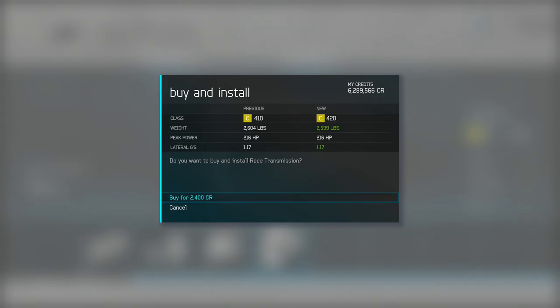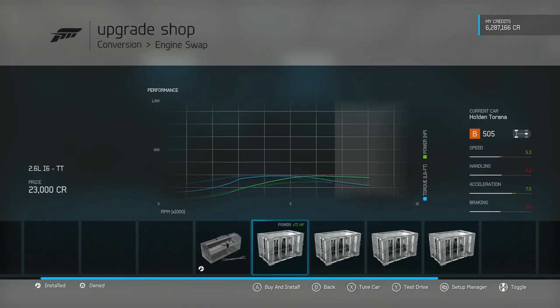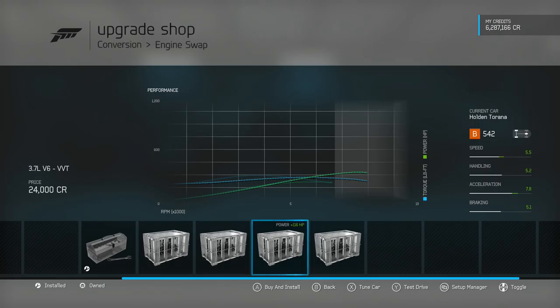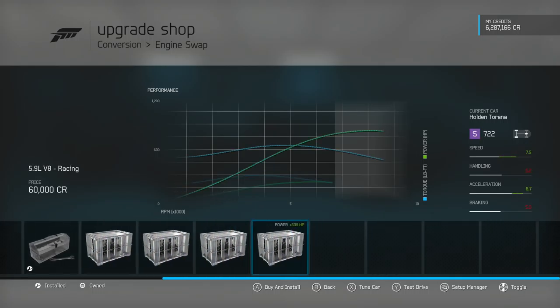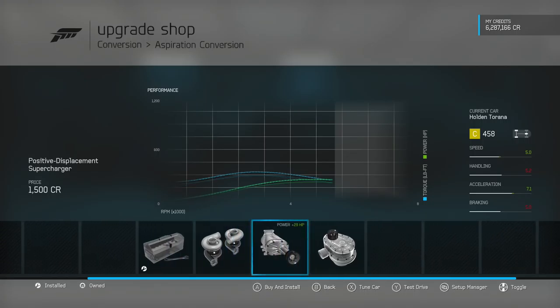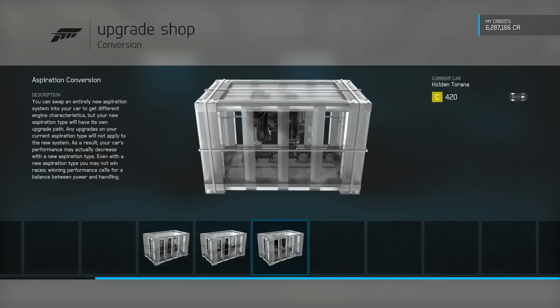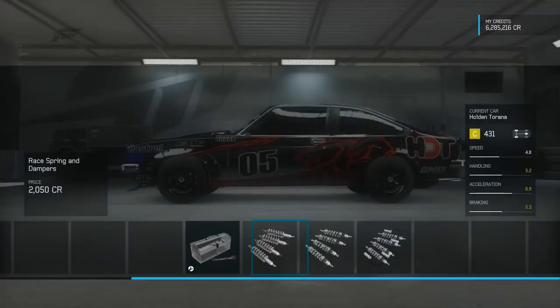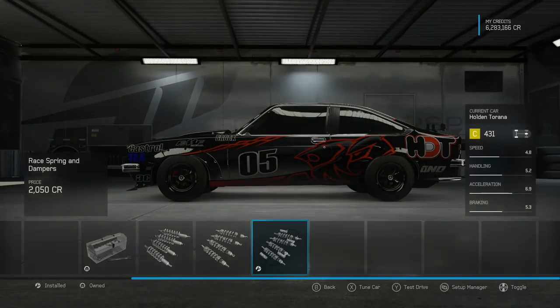Let me briefly look at what engines are available: there's a twin-turbo I6, the common V8, a Nissan V6, and a NASCAR engine — quite a decent amount of options. We're going to stick with the standard engine for this one though. We may well put a supercharger in the vehicle — we'll see once it's fully handling-built and we can see how much PI we have left to work with.